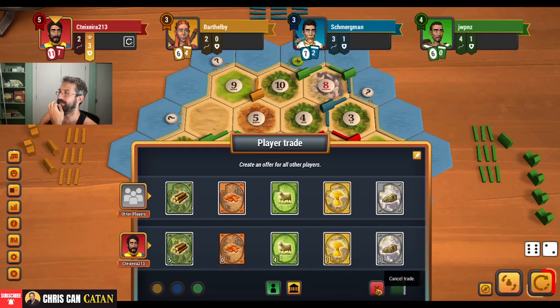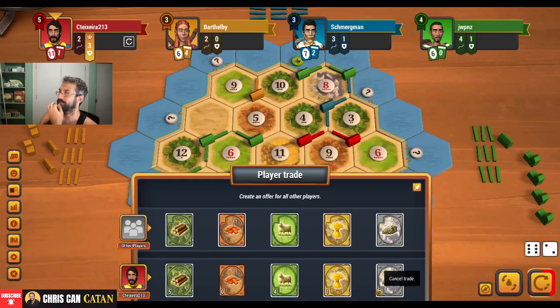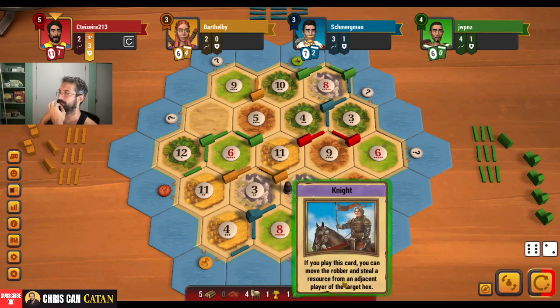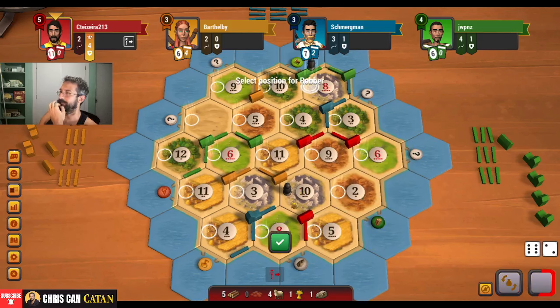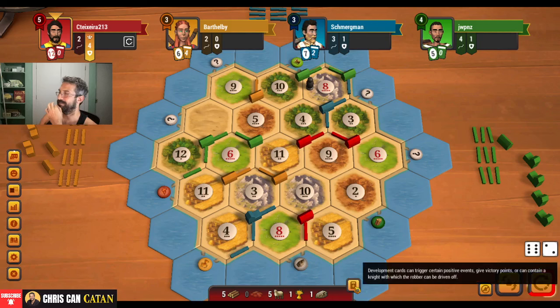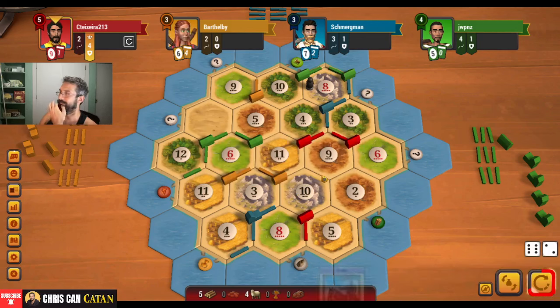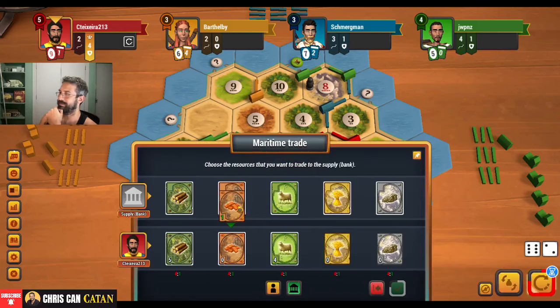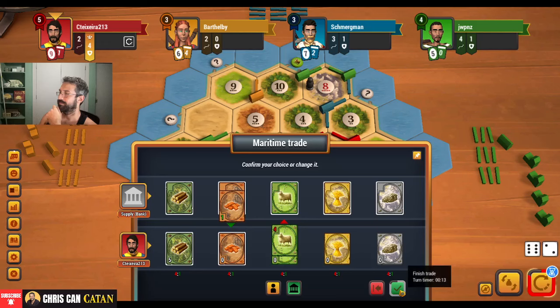I'm trying to think — do I take a city here? I think I can get one. Tough call, let me try. Not what we needed. Sticks — card, another one. That did not go well. Let me just get a brick.